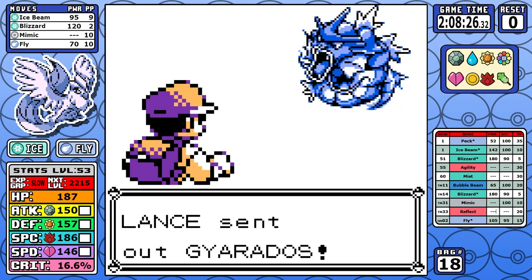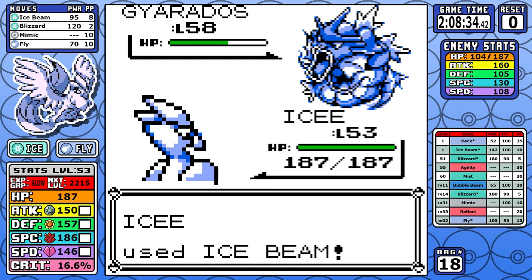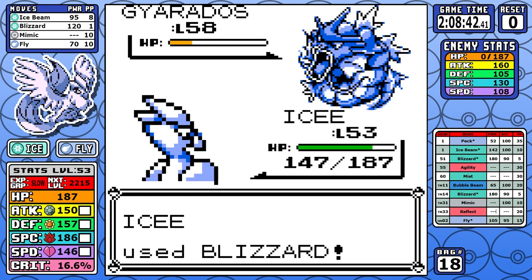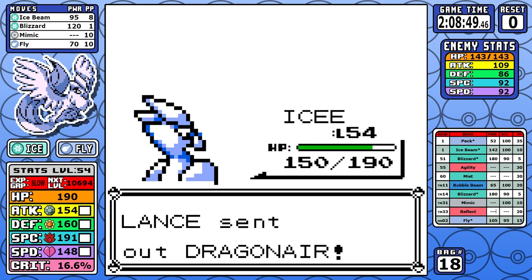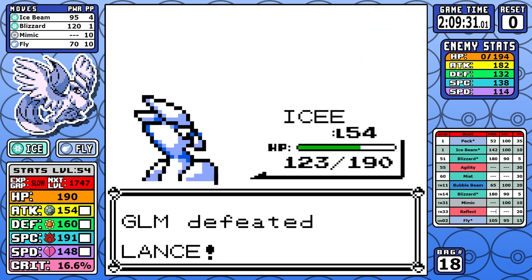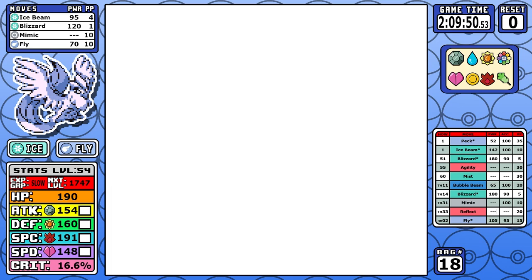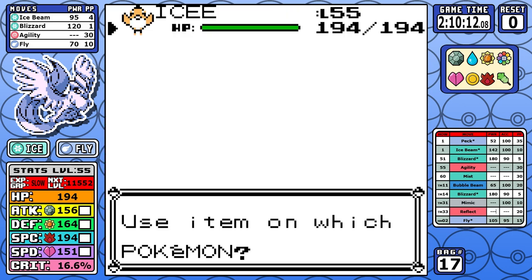Lance has one real point of contention: Gyarados. Blizzard into Ice Beam is usually all it takes, and here a single Dragon Rage and I finish it off. I open with Ice Beam — a tiny mistake, should have opened with Blizzard — but it doesn't matter. Everything else is weak to Ice and I quickly mow it all down. We're at sub 2:10 with one fight left. I have one rare candy left, use it to reach level 55, and Agility is learned — a badge-boosting move that's very crucial for the Champion.